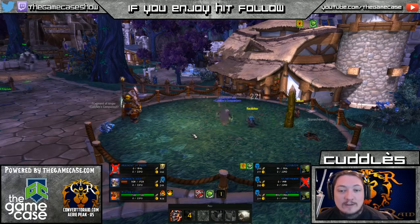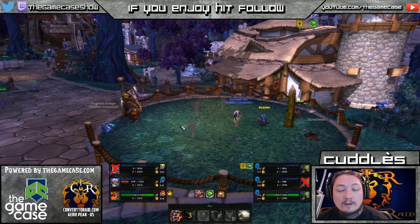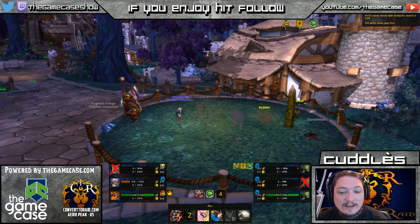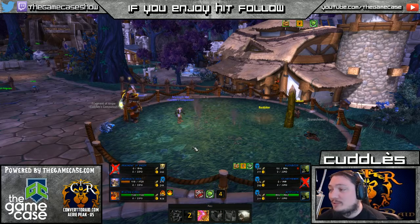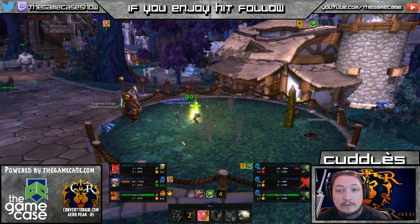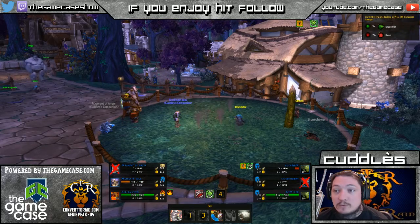He's throwing up Nature's Ward again, and that may be his undoing if I can get a reasonable hit in. He's at 4 health — he's going to Burrow, which gives him another round of heals. Although he was at 4 health, he's probably going to come out at around 201. Let's hope for a good Crush — and there you go, Rockbiter down.